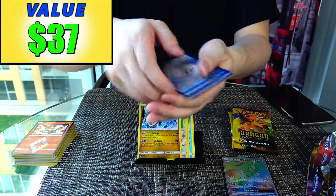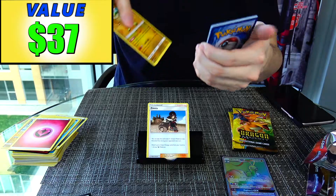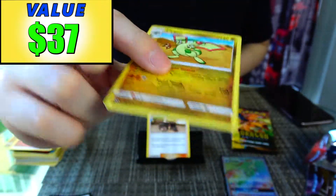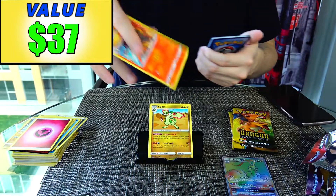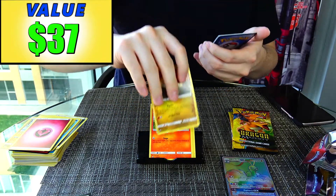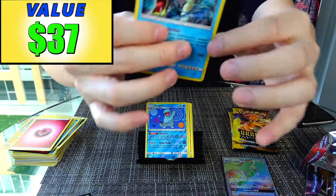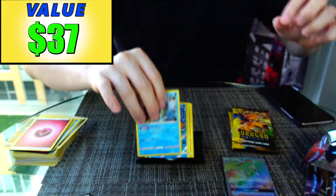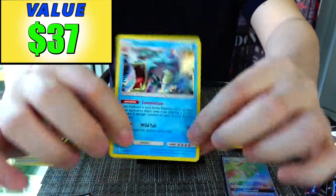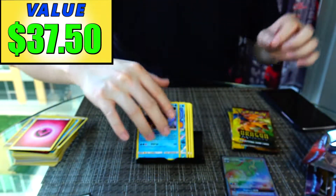Pack 7: Fairy Energy, Zinnia, Flygon — this Flygon looks so sassy, I'm going to call it Sasgon — Wooper, Torchic, Jangmo-o, Vibrava, Dratini, Reverse Holo Quagsire, and a Holo Gyarados. Gyarados is worth $0.50. I really like the hand-drawn paint style of this artwork.